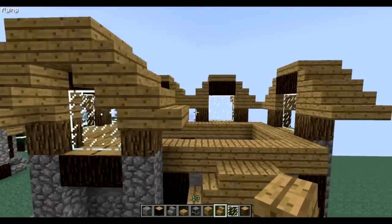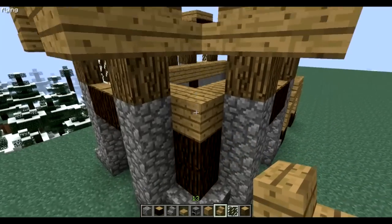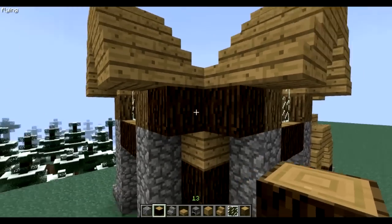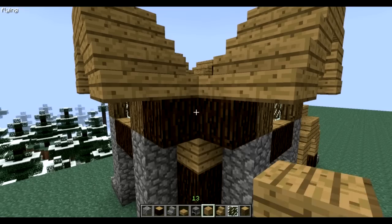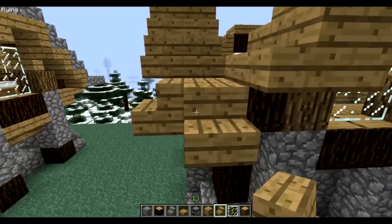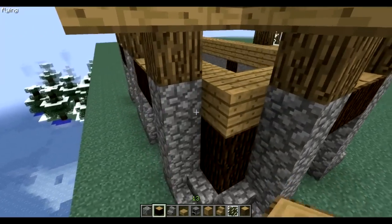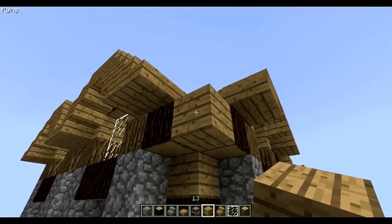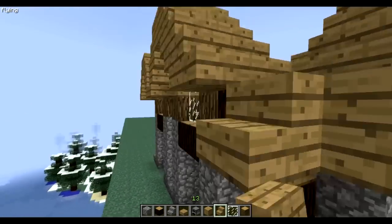I already did these two. What you're gonna do here is paste two darker woods like that, and then one in the middle — a normal plank — and you put your stairs. Do the same thing here, and then get your stairs.